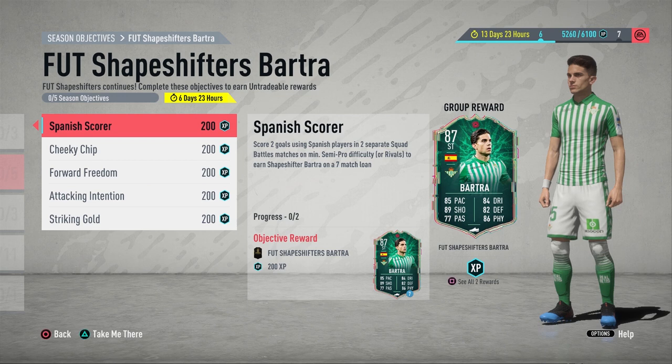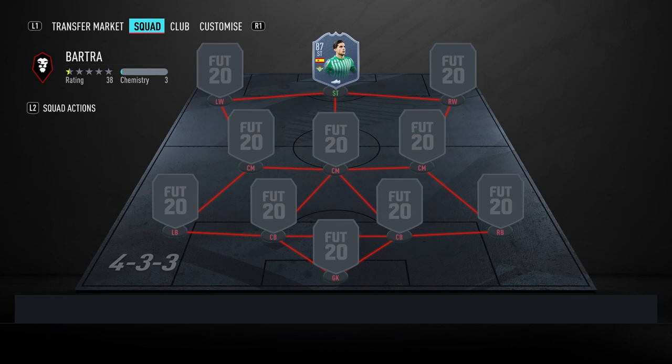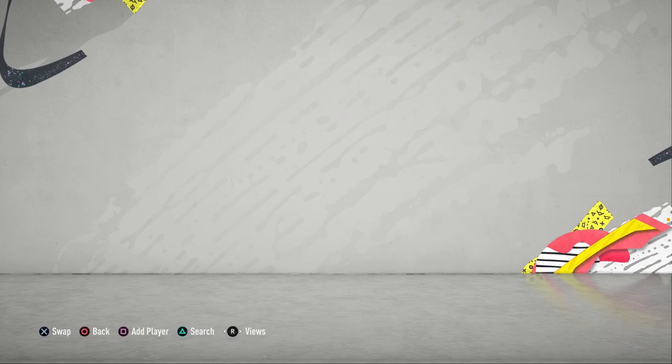So getting straight into this one — Bartra is available for one week. First I'm going to tell you what to do and then explain why it works. It's going to be best to use a full Spanish La Liga team. You can use players like Morales, Iñaki Williams, Suso, Rodrigo, or any other players that match those requirements.